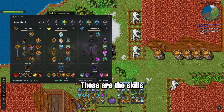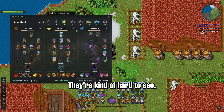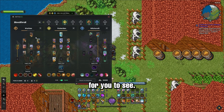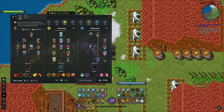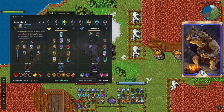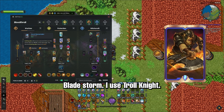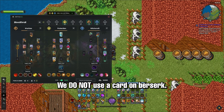These are the skills. These are the associated cards — they're kind of hard to see, so I'm going to go over the cards individually. We're going to start in Warfare. I use Troll on Brutal Strike. On Feasting Strike, I use Polar Bear. Bladestorm, I use Troll Knight. Dwarf Elementalist, I use Earthquake. We do not use a card on Berserk.